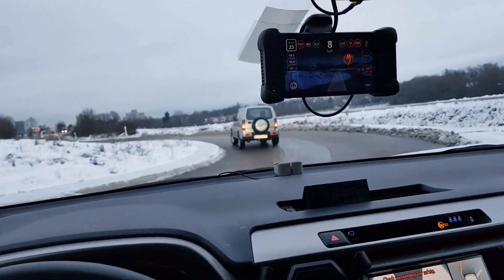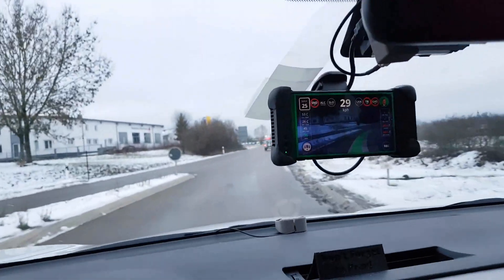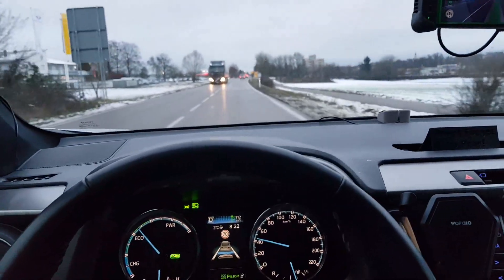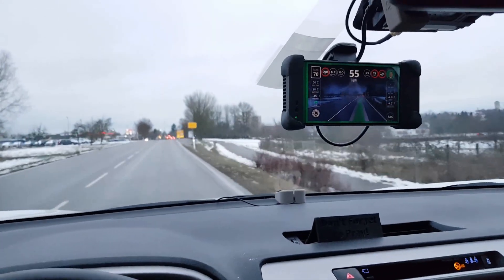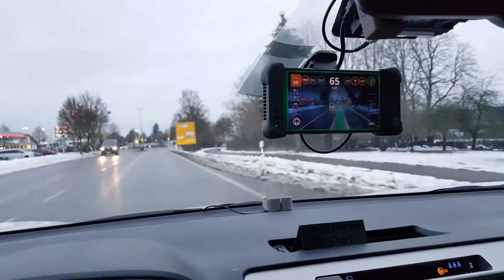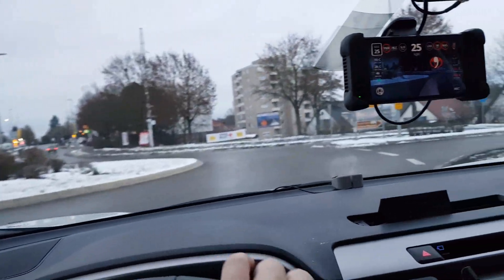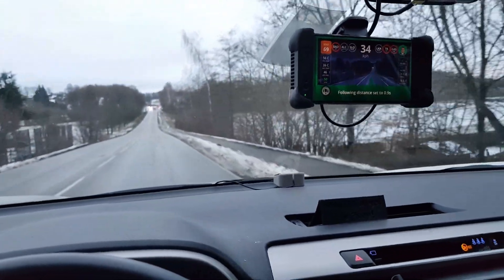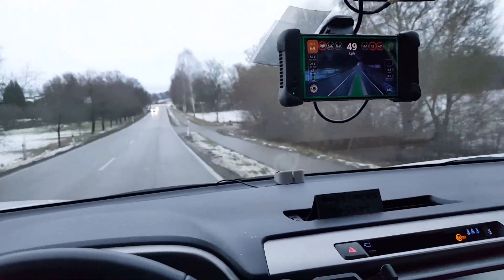In the code you can set the approach distance for roundabouts, what set speed it should have on approach, and what set speed it should have inside the roundabout. You also see the set speed changing with regard to steering angle — as soon as I turn the steering wheel it will only limit the set speed to what is possible. Previously I had the approach distance at 200 meters, which was a little too early, and 150 meters seems just a bit too late.